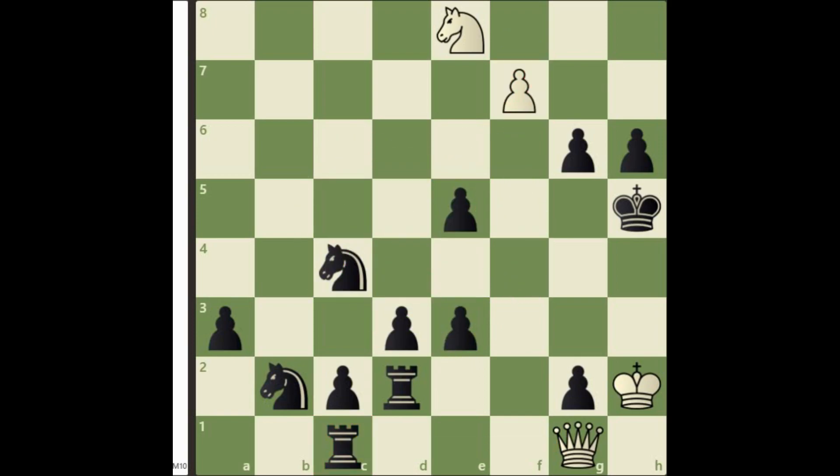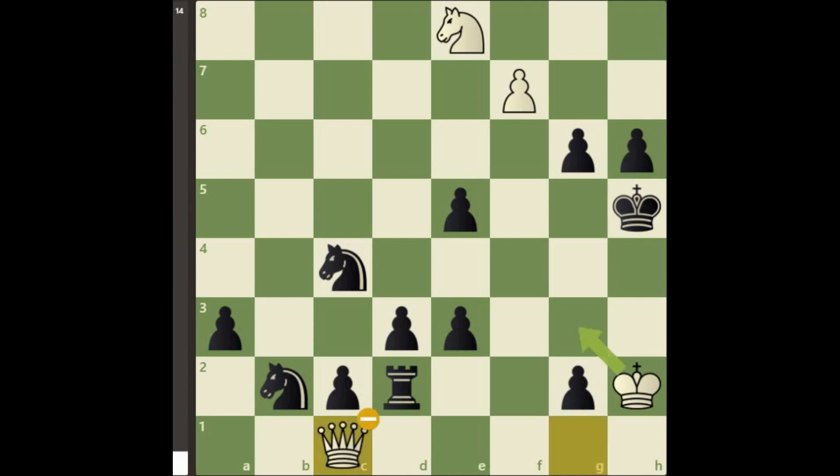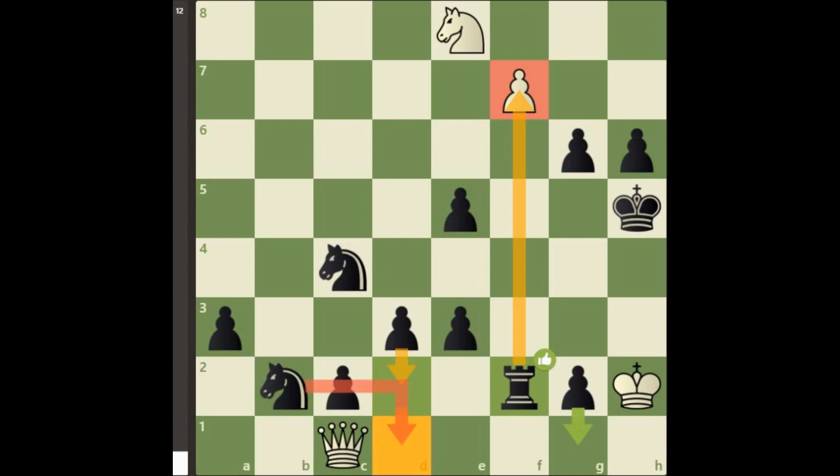I know that some of my viewers are thinking about queen takes rook. But it is actually a terrible blunder. Now black has rook f2. With this move, black will be able to stop the passed pawn on f7. This resulting position is completely hopeless for white. Here black will push the d-pawn, and there is no logical way to stop the pawn promotion.